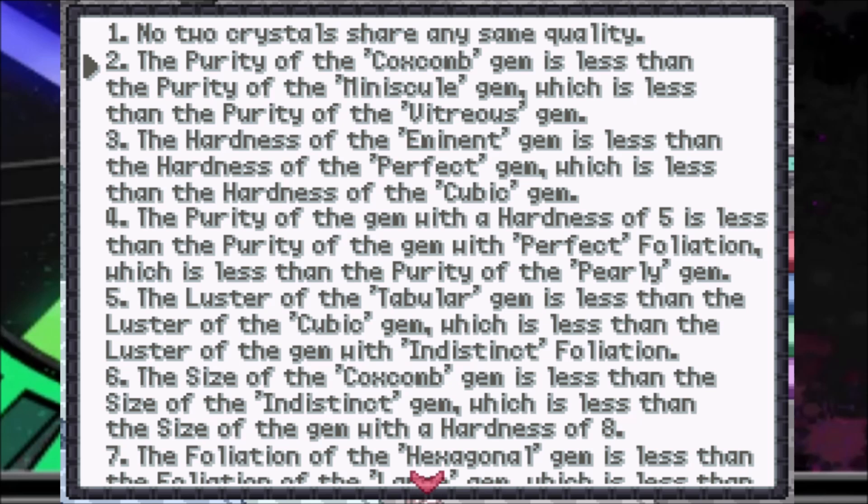The hardness of the imminent gem is less than the hardness of the perfect gem, which is less than the hardness of the cubic gem. The purity of the gem with a hardness of five is less than the purity of the gem with perfect foliation, which is less than the purity of the pearly gem.